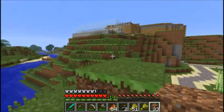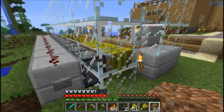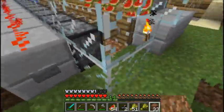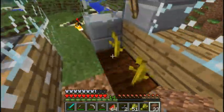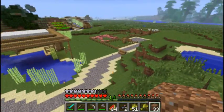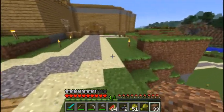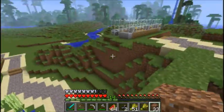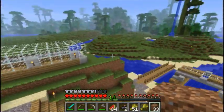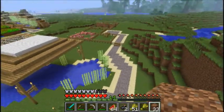But it kind of messes up the whole dynamic, I think, of the wooden houses and all this natural feeling, because I think I'm going to make it out of cobblestone. So I'm not sure how that's going to look. There's also the ravine I was thinking of exploring, but I don't really want to make it part of this episode. So we might do that during this episode or in between episodes.